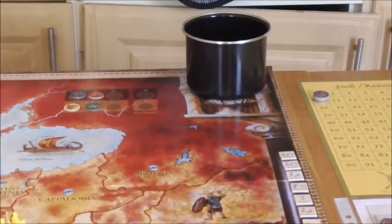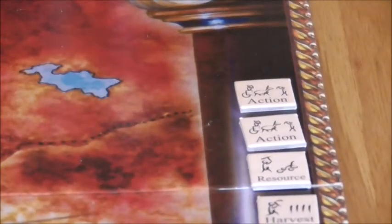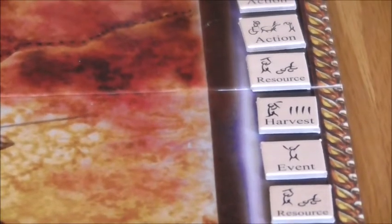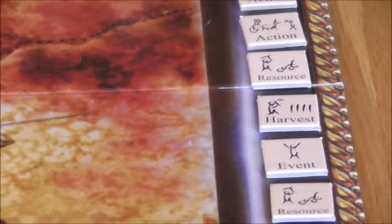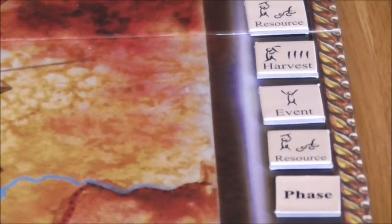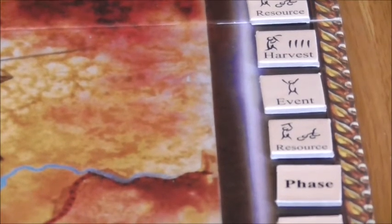I've drawn up the cheat sheets for the phases in each turn. I decided to go with 12 phases. The first two are action phases, which are pretty much compulsory for the first round to allow nations to expand into the land around them. Then there's a resource phase, a harvest phase so they'll get some crops, and an event phase — the events are already in the cup and every nation draws one which they may choose to use.